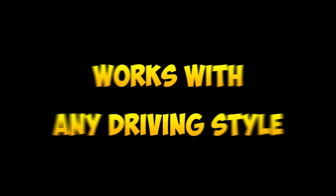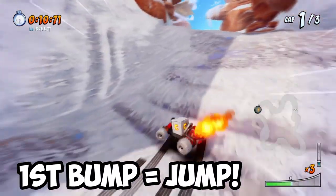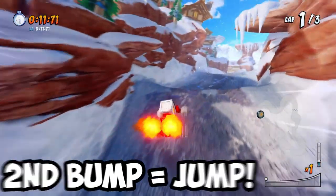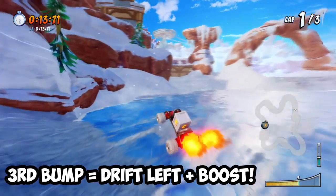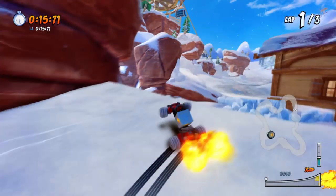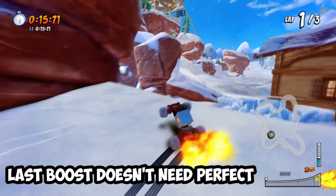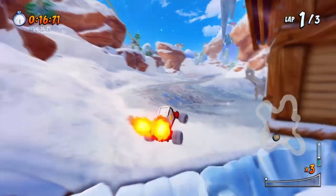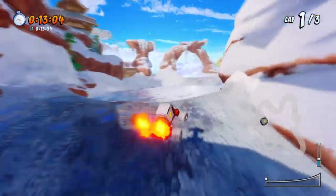It doesn't matter what driving style you use here — here's what I always do. Right after the rolling boulder, jump on the first bump and then the second bump. But on the third bump, what you want to do is immediately drift to the left side while getting your perfect boost. If you do it correctly, time your jump right after the third boost and jump off the edge. If you practice many times, it will become second nature and you won't lose your sacred fire.